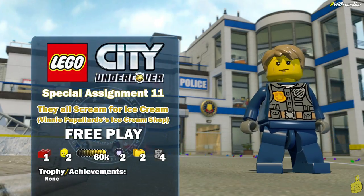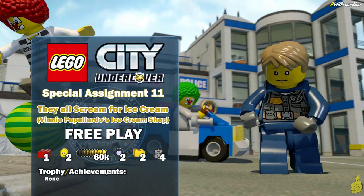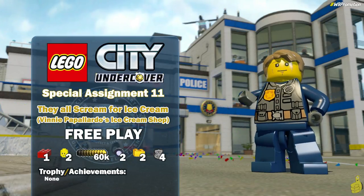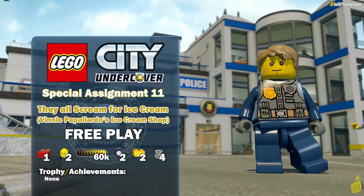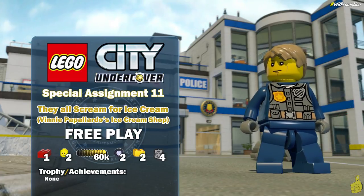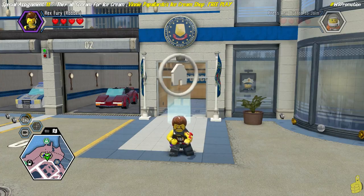Hey, what's up everybody, it's Brian with Happy Thumbs Gaming and we are back with another Lego City Undercover special assignment — that's right, this is number 11: They All Scream for Ice Cream. If you're looking for it on your map it's going to be labeled Vinnie Pappalardo's Ice Cream Shop. If this isn't the longest title of a Lego City Undercover special assignment, I don't know what is.